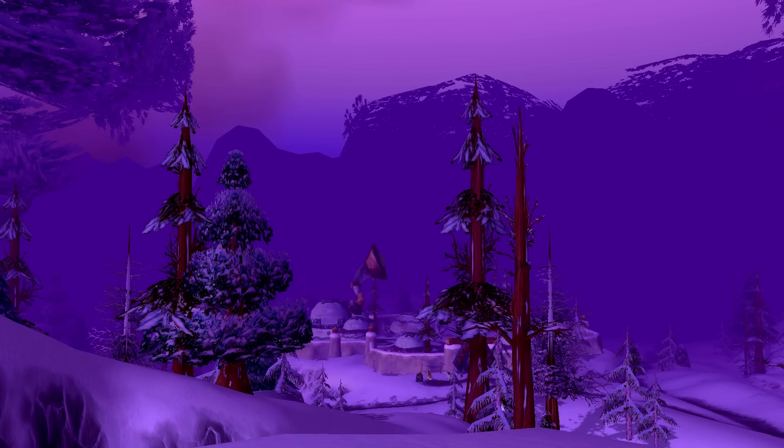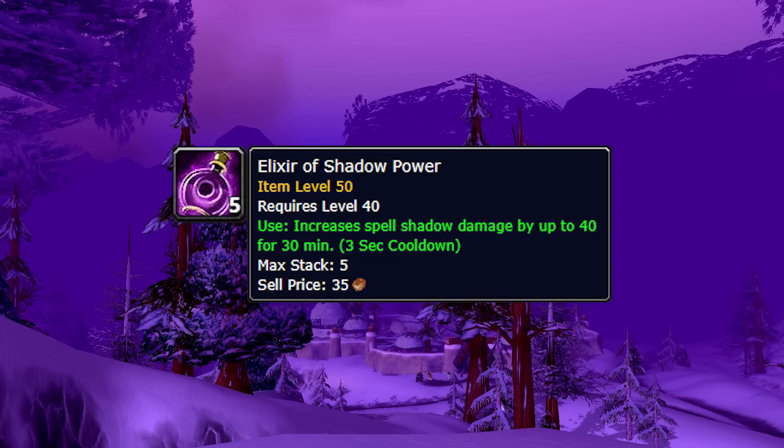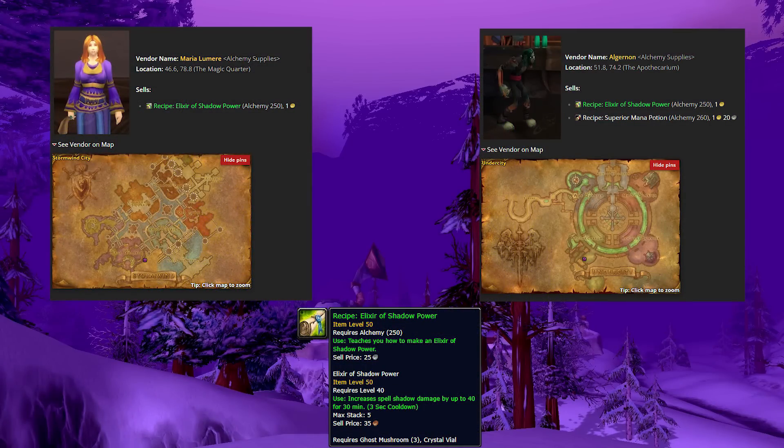Here's another simple one but quite useful, and it sells on the auction house like hotcakes — it's the recipe for the elixir of shadow power. Like a lot of others on this list, it's in limited supply, meaning only one can be purchased before it disappears and needs to respawn. On Classic, once that one supply is out, it disappears and comes back after the cooldown, which is about 85 to 90 minutes. You get it from either Stormwind or Undercity at the alchemy supplier near the alchemy trainer. If you have no patience to camp it, check the auction house. It's used in raids by warlocks and shadow priests to increase shadow spell power.